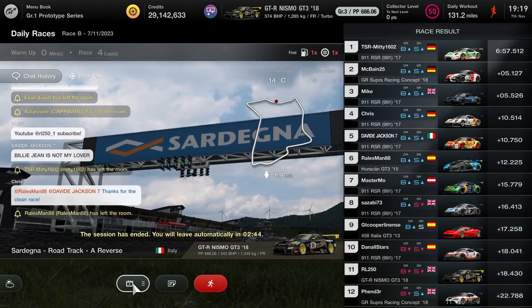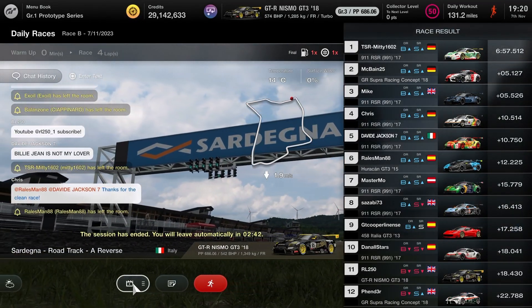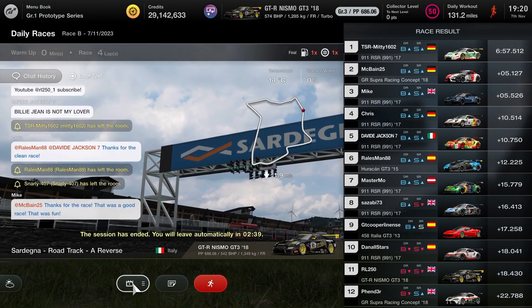One of the smaller things I really like about Update 140 is where you can now see if your DR and SR goes up and down in sport mode — I just find it really useful.